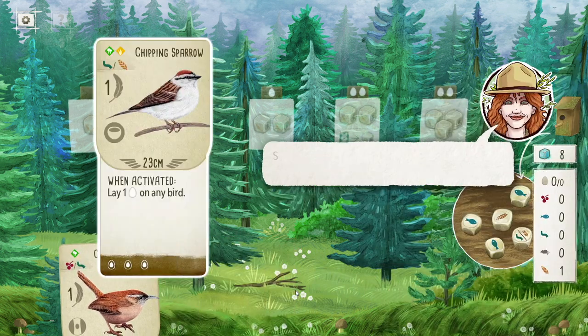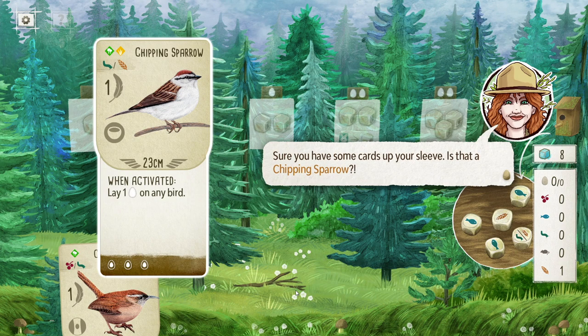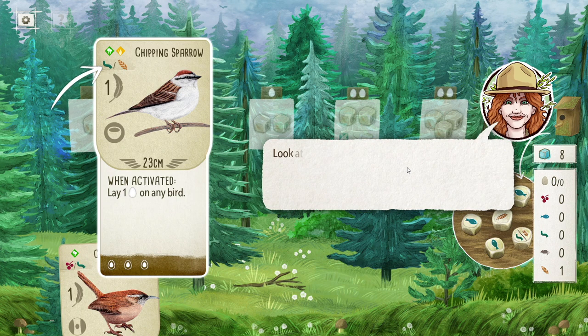Is that a chipping sparrow? It is, actually. Let's take a look at the bird card layout — it's very familiar if you know the card game. Worth one victory point, bowl-type nest, wingspan shown, the when-activated power, and it holds three eggs on the card. We can see the habitats it can go into. And here in the bird feeder, we've got eight cubes remaining — it's the first round. Here is the food we have available.